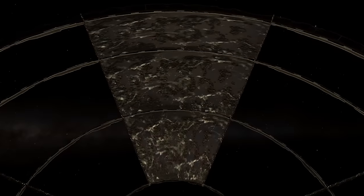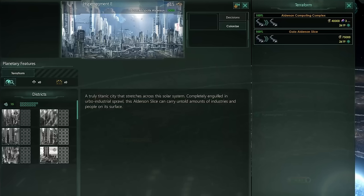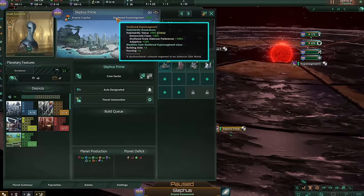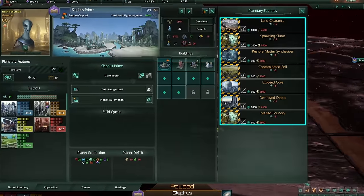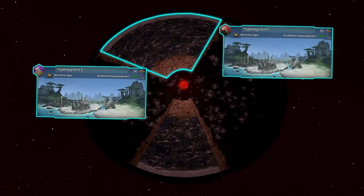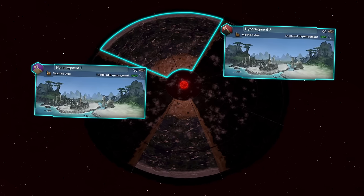Also if you ever wish to switch segments, you can do that with terraforming. This giga structure also has an origin, and with it you start on a shattered hypersegment with blockers that need to be removed. All other segments are ruined, with the exception of two other segments containing powerful primitive civilizations.